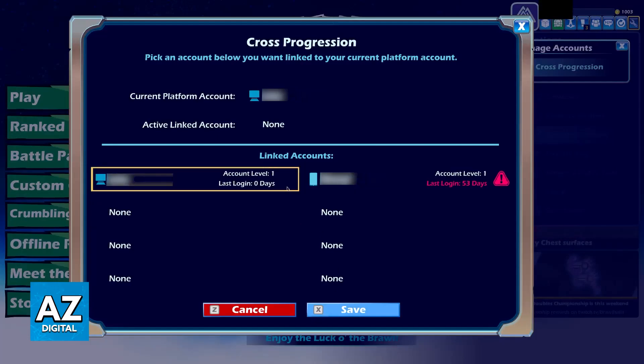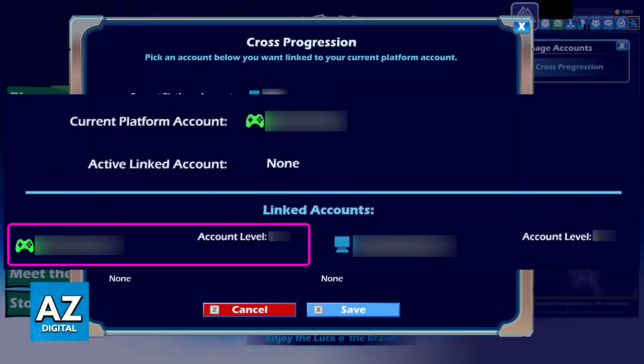Pick the account that you want to use as primary. So for example, if your PlayStation account is level 100 and your PC is only 25, in that case you would want to use your PlayStation account as the primary. Just click on the PlayStation account and it is going to appear at the top under active linked account. Of course, if your PC account is better and you want to share the progress from that instead, just select the PC account, otherwise go with the PlayStation account.